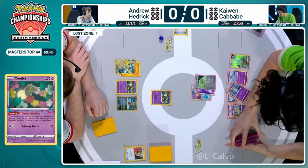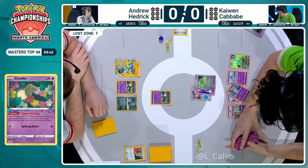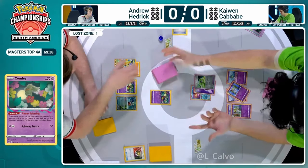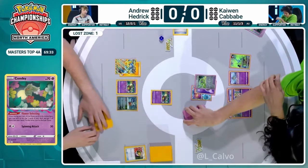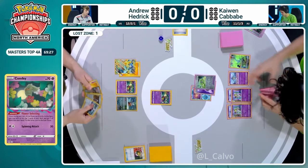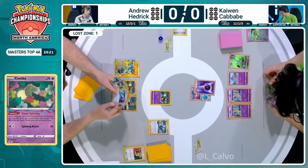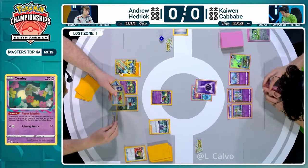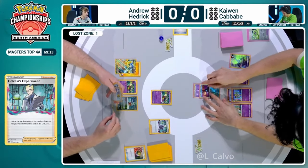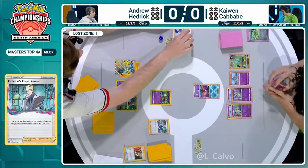The Technical Machine just needs that colorless energy attachment, which the psychic energy will fulfill. It's going to be discarded in a second, but it did allow those two Kirlia to be searched out of the deck from that evolution, and that's what's going to kick off refinements and unlock a ton of things for the deck. We're back over to Andrew Hedrick after that Technical Machine is out. Colress's Experiment being played down immediately - five cards, three going into the hand and two into the Lost Zone.